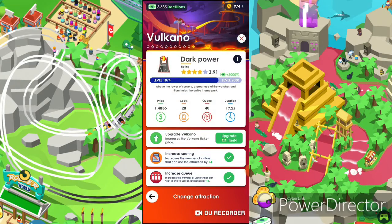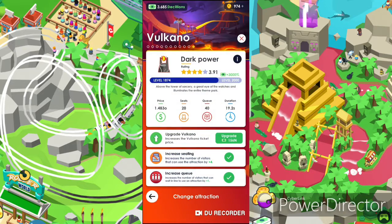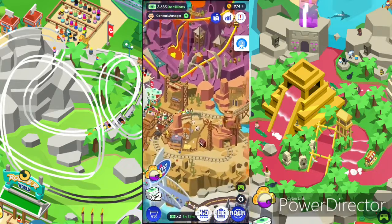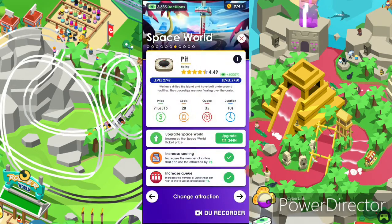We also got the Volcano — we got it on Dark Power. I'm busy getting it upgraded, that's my newest and busiest thing to do. I like the Dragon, so I'm going to spend more on that. We also got the Wild West — the Pianola — and that's really hard. I got it in 2016. And I got also the space word — I'm going to show you the upgrade later.